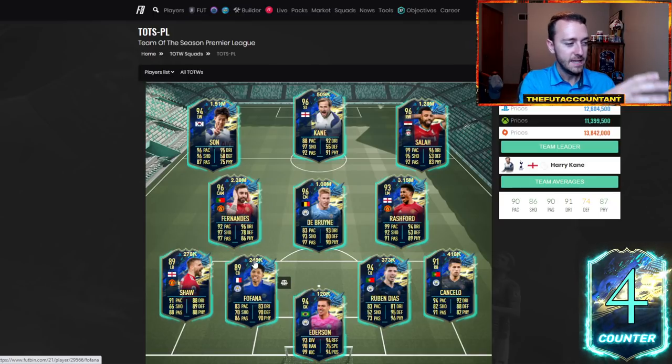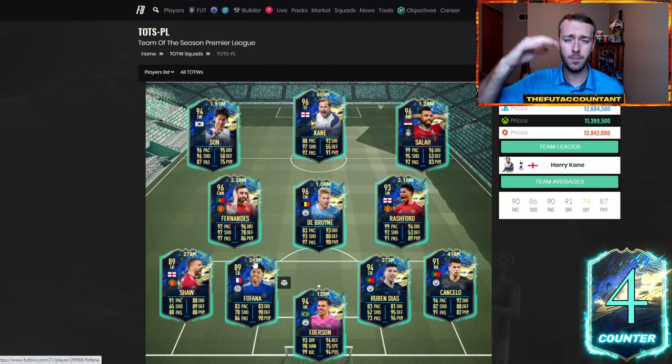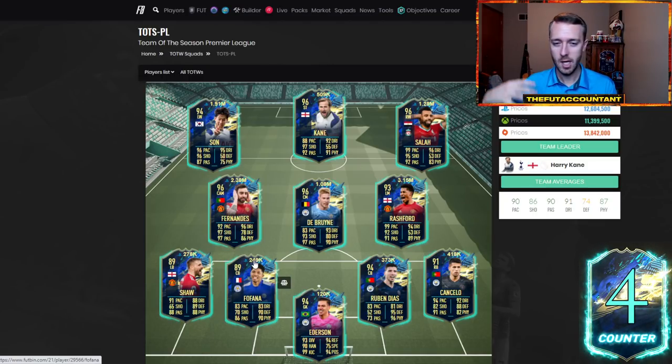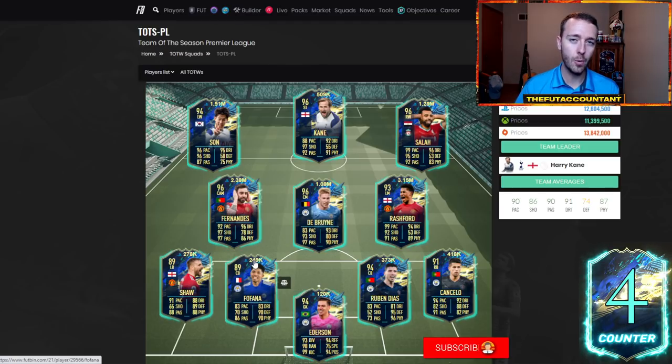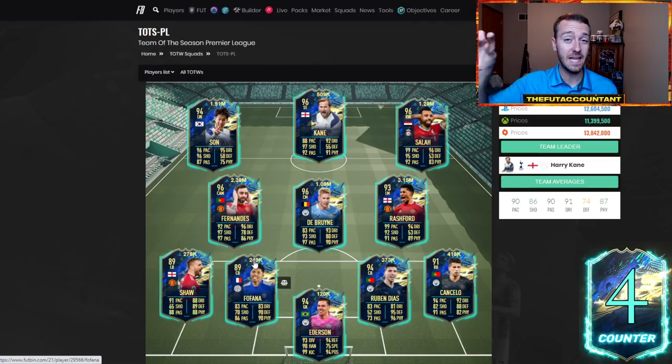These are going to be the lower prices we'll see throughout this week. On weekends they're up — they've just come into packs. We have all the supply from the lightning rounds the first three days, and now we get into the week with Tuesday, Wednesday, Thursday being the typical low point. Next week we have La Liga TOTS, but this Premier League TOTS squad is going to see a massive rise later in the week after rewards.